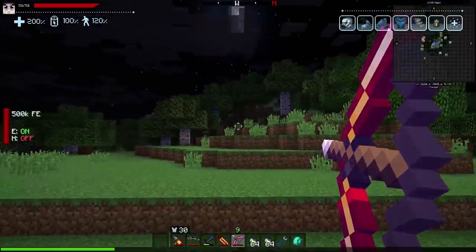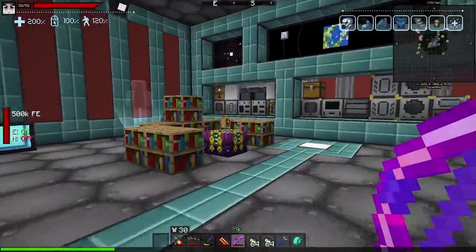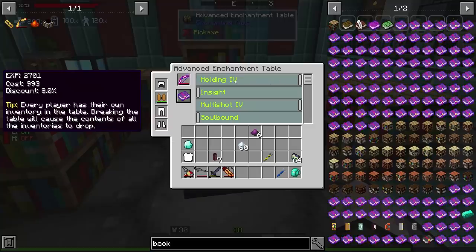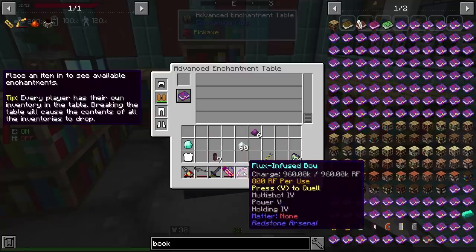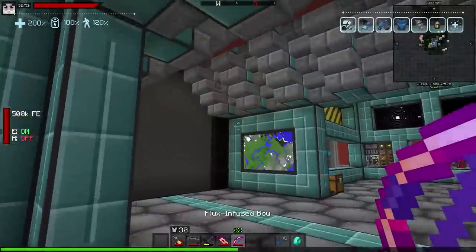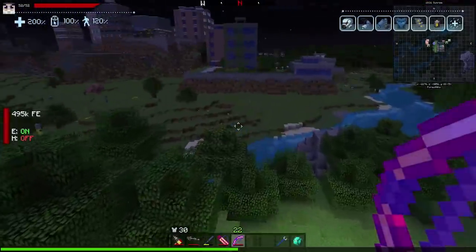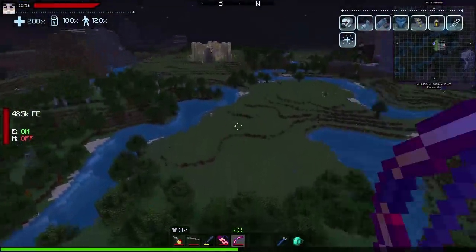So we now have a bow with Multi-Shot V and Power V — if we test it out it shoots five arrows at once, which is utterly and completely ridiculous. Now there are only two more enchantments I want: Holding IV on the bow and Holding IV on the quiver so they can hold maximum power. Let's grab those.